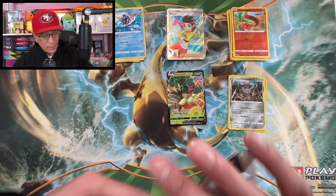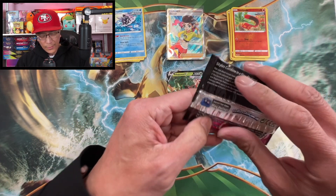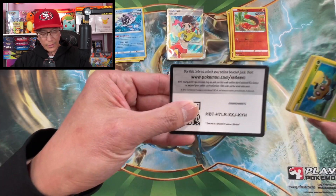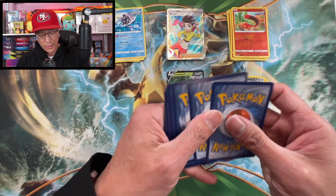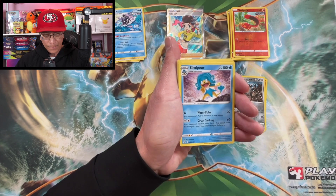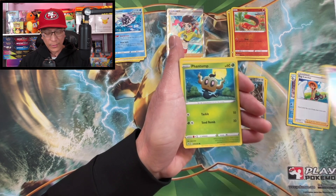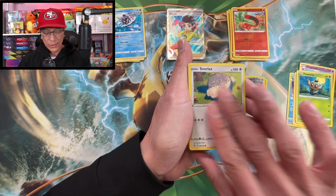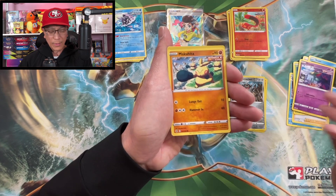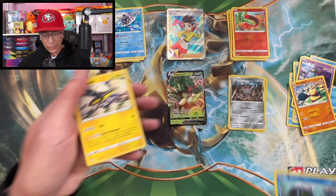Moving right along, next pack. Fighting Energy, Semiprof, Bug Catcher, Wigglytuff, Phantump, Snorlax, Snom, Greedent, Makuhita, Basculin reverse holo — Bolt regular rare.